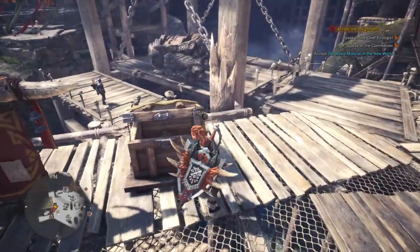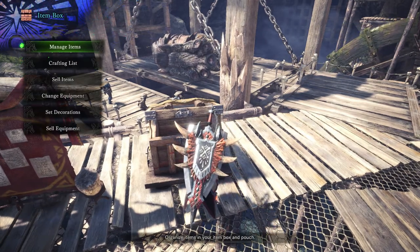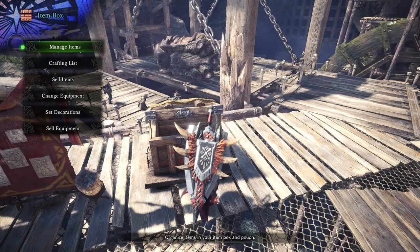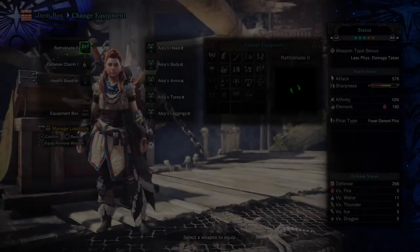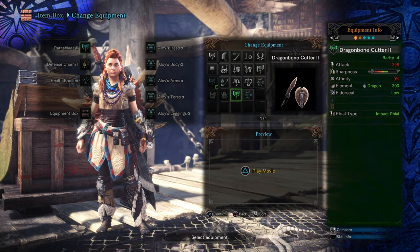Stuck in a Rut is going to have us killing a Radobaan, and fire doesn't work so great against them. So let's change to my other charge sword. This one has the dragon element, which it is weak to. So that is perfect.